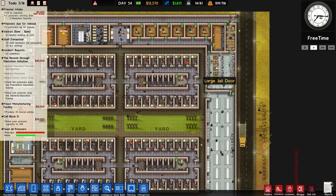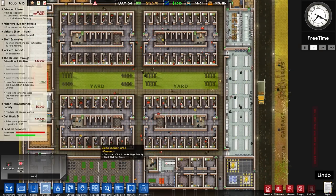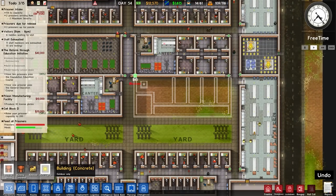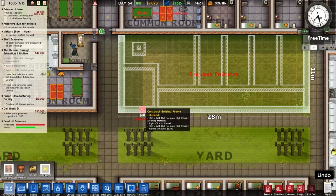It also means door control systems and road gates, which I believe are in the game. Road gates and road barriers are both in the game, so that would be acceptable. Let's go to building brick and place this building here. This is going to be, as I said, our death row area.